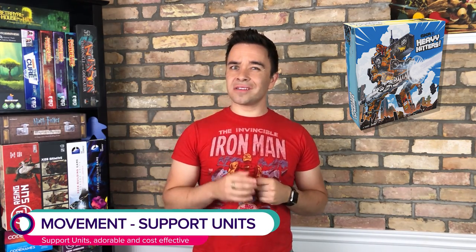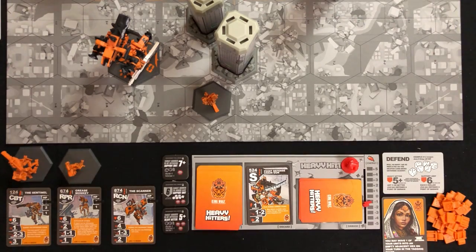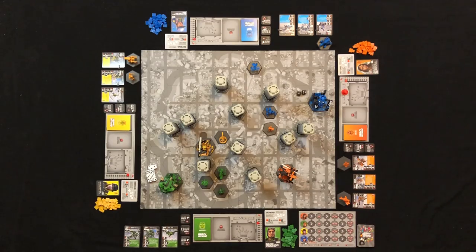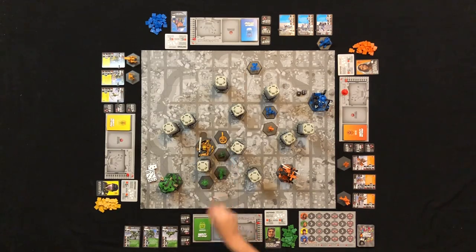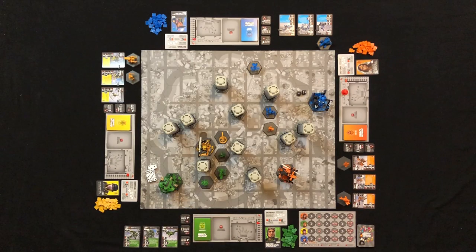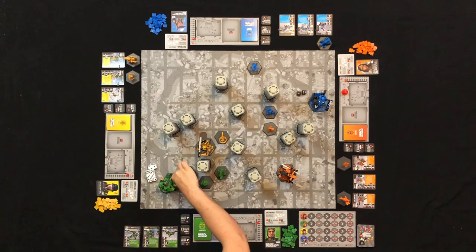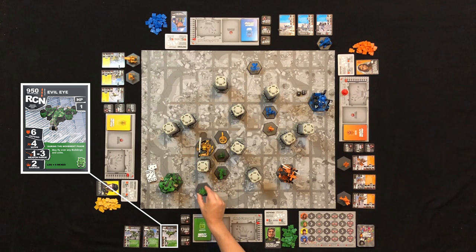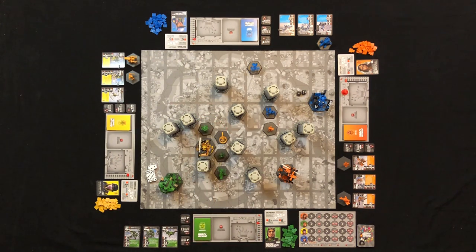Your support units work a little differently. First of all, support units do not cost energy to move. Instead, they can move up to the maximum amount displayed on their information card in the move section. Your support units can also move through spaces occupied by members of their own faction, but cannot move through spaces occupied by the enemy faction. And unlike their big brother, your little support units cannot stop on any occupied spaces, regardless of who or what is on it. Nor can they pass through buildings — well, the recon unit can. This little guy can actually fly over units and buildings like they were empty spaces, although he can't stop on them.